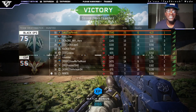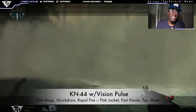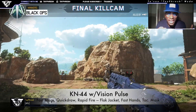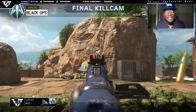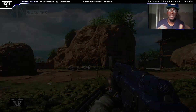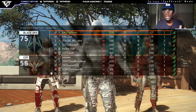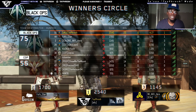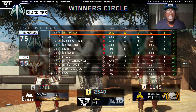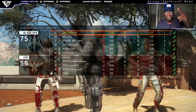Thank you guys for watching this video. This is my very first class setup. The KN44 has Fast Mags, Quick Draw, and Rapid Fire for attachments, and for the perks I have Flak Jacket, Fast Hands, and Tac Mask, which is great against tactical grenades like the flash bang. Please try this class out and let me know how you guys do — it works so well. Please like, comment, and subscribe for more videos. I am Tate Fresh and I'm signing out. Peace.